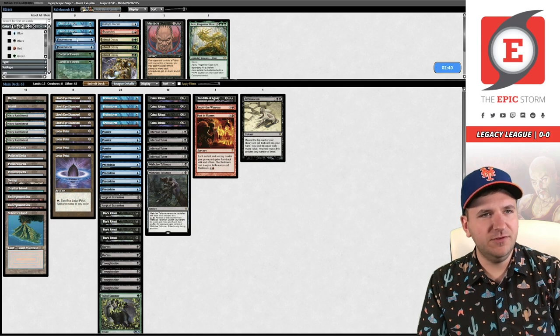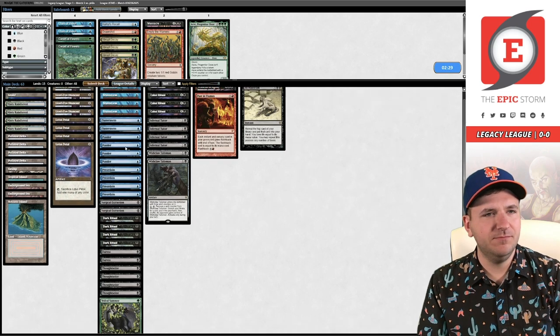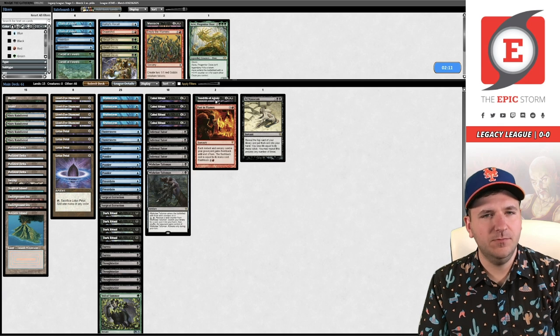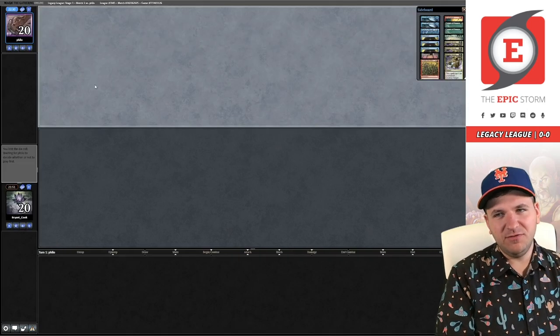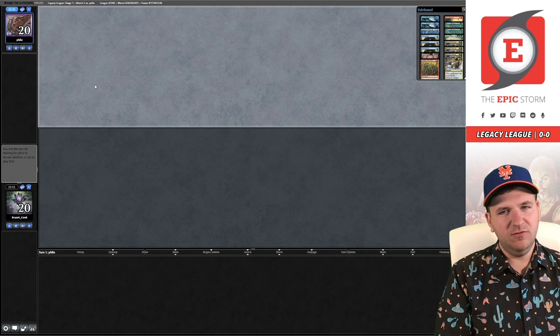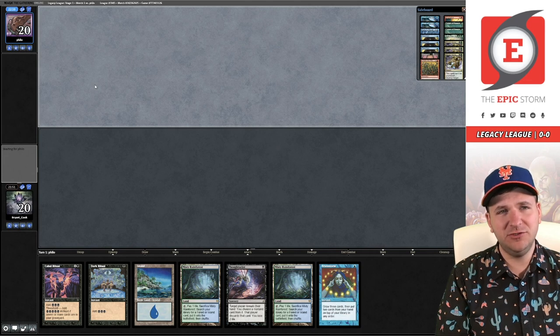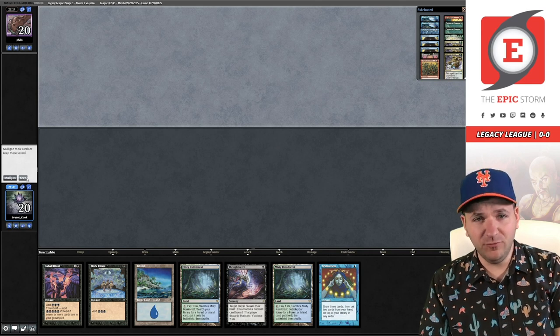So we probably want the Surgicals and the Flusters. We definitely don't want Empty. We could board in Grapeshot if we think they're playing Veil. I think maybe we just board out a few Preordains here — we just want to be disruptive. You could also not bring in the Surgical, but I think Surgical is actually pretty good in this matchup. Being able to strip Show and Tell buys a lot of time, or just remove all their Forces.